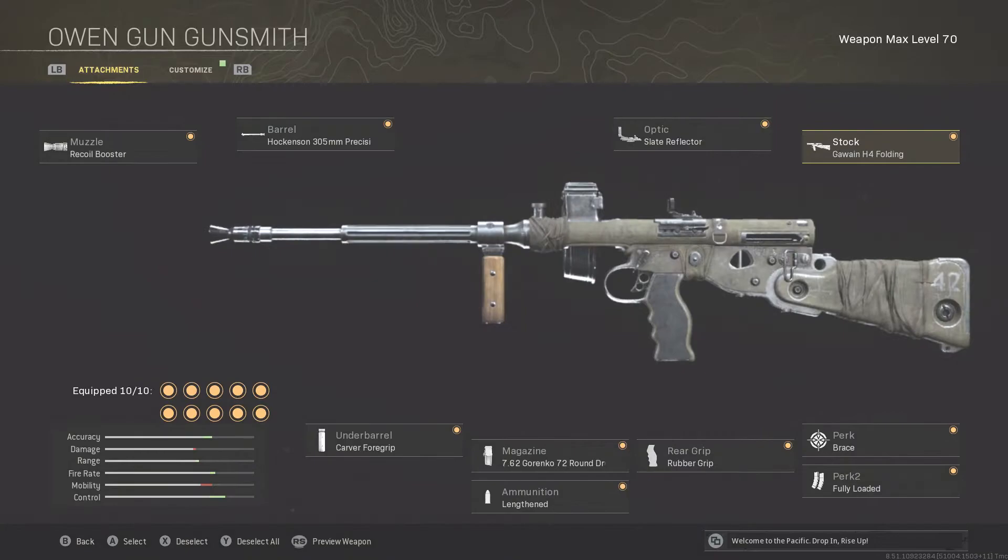The Owen Gun, unlike some other SMGs, has a lot of recoil — definitely way more than the MP40, which has practically no recoil anyway. It also has more recoil than the PPSH, the Thompson, and other SMGs. But with the right attachments, it's a very fun gun to use and it's super high damage. So let's quickly run through the attachments.